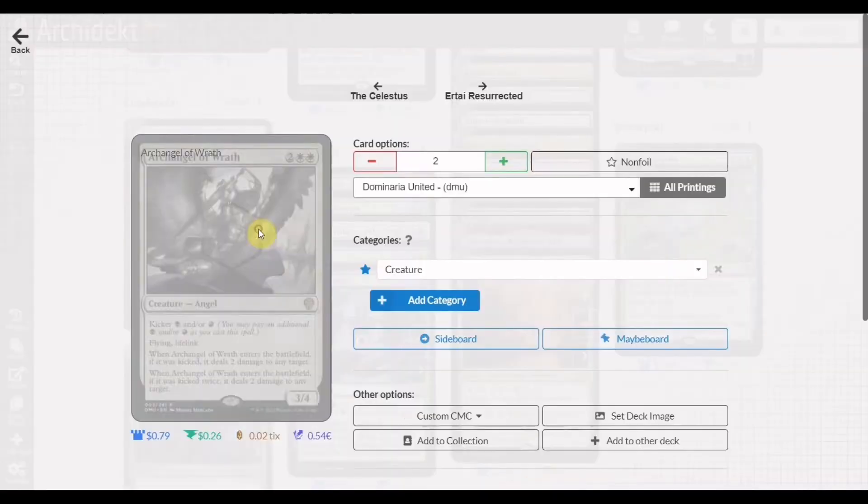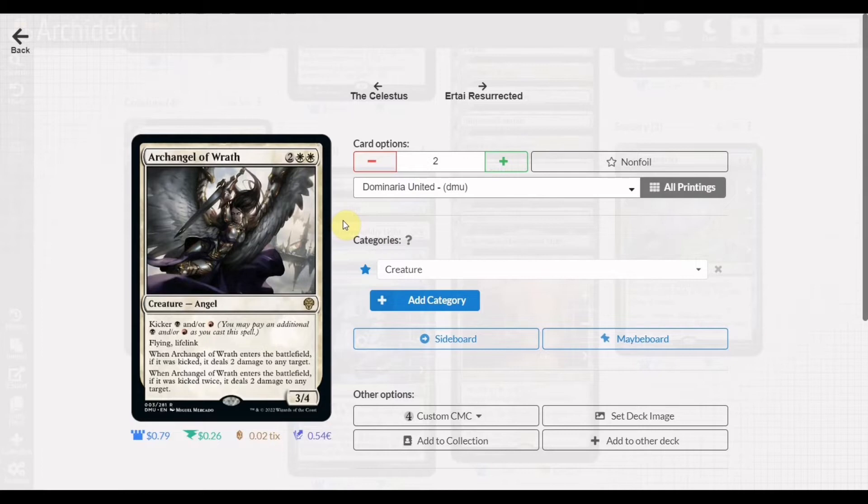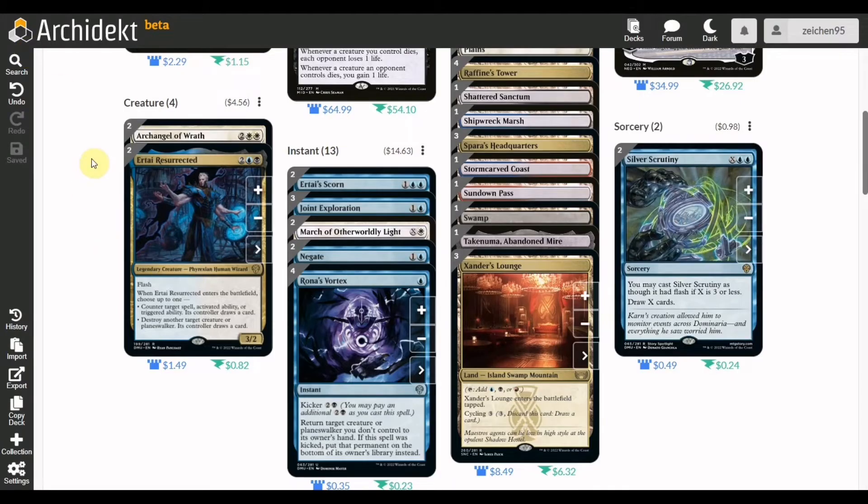For the creature choices, we have two copies of Archangel of Wrath as a utility creature that gains advantage with kicker. When kicked once it deals two damage to any target, and when kicked twice it deals another two damage to any target — four total — while also gaining you two life due to its lifelink effect. It's a 3/4 flying creature with lifelink, a good way to gain life through your lands and push into the late game as a control deck, winning by attacking every turn once you've cleared the opponent's threats.